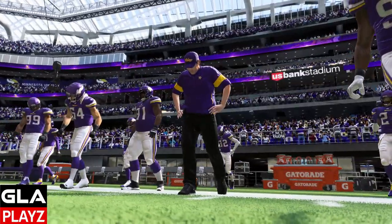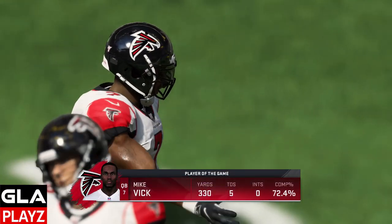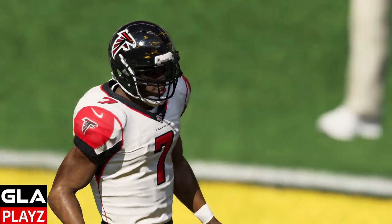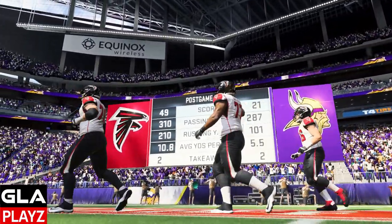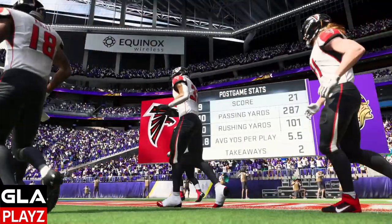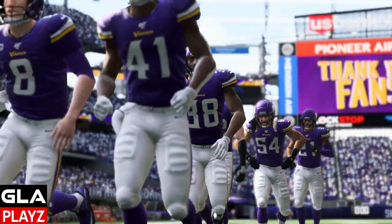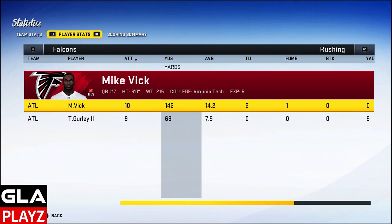That was an awesome episode 1 — really lit it up with Vick. Had a lot of running opportunity that set up the pass game. He had a phenomenal game: only 1 turnover, 330 yards passing, 5 TDs, 72% completion percentage. Final stats: 49 points, 310 yards passing, 210 yards rushing, 2 takeaways. Vick was 21 of 29, 330 yards passing, 72%, 5 TDs, 0 interceptions, 10 carries, 142 rushing yards, 2 rushing TDs, and that 1 fumble in the red zone.